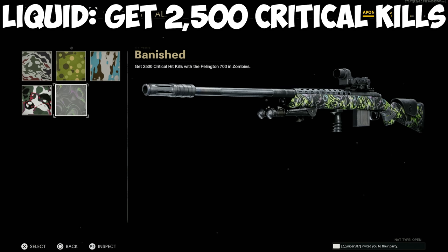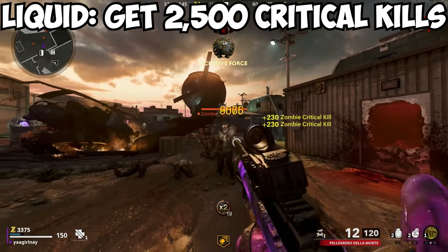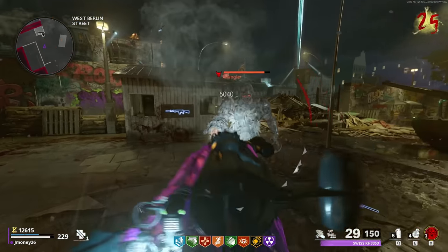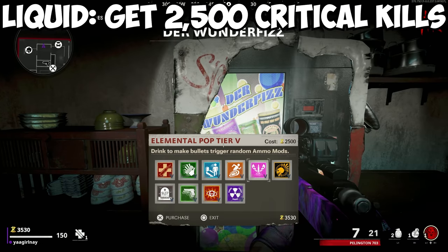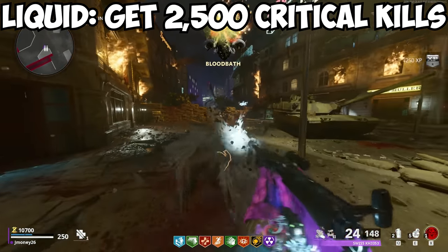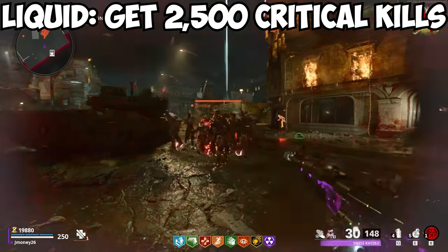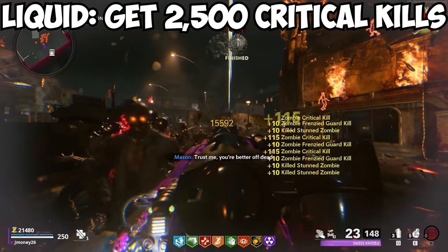For the liquid camos, you need to get 2,500 critical kills with your sniper in Zombies. This is by far the most time-consuming challenge for this and basically any other weapon class. To get a critical kill, the final shot to take down an enemy must hit a specific weak point — on Zombies, Megatons, Disciples, Panzers, and Manglers, it'll be the head. On Mimics and Abominations, their critical spot is in their mouth, and on Tempest, it's in the chest. If you play on controller, Deadshot is a must — it literally locks to domes, making this camo pretty mindless. For keyboard and mouse, practice good crosshair placement by keeping it head level. Difficulty? Bitch and a half.